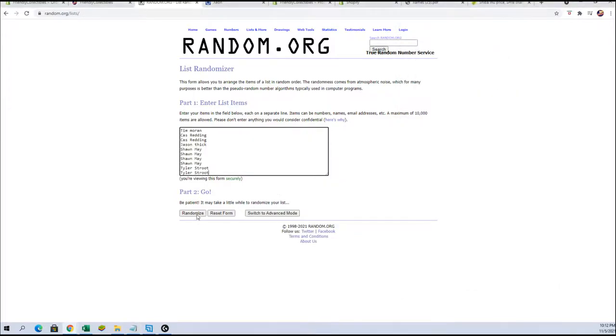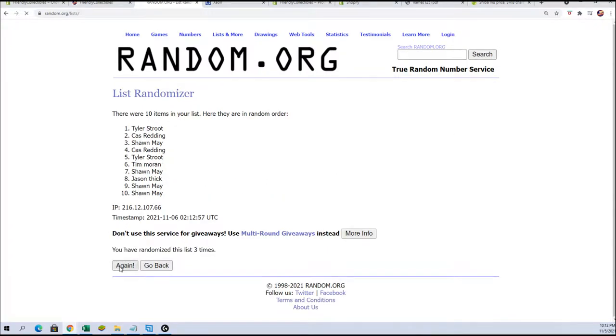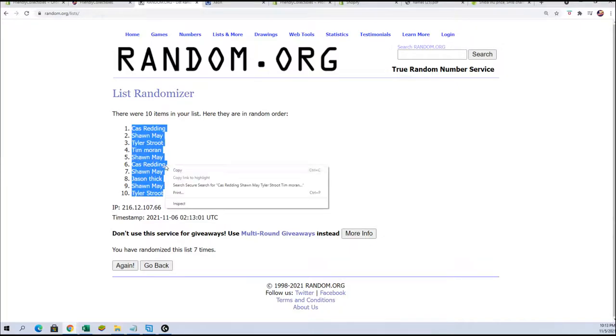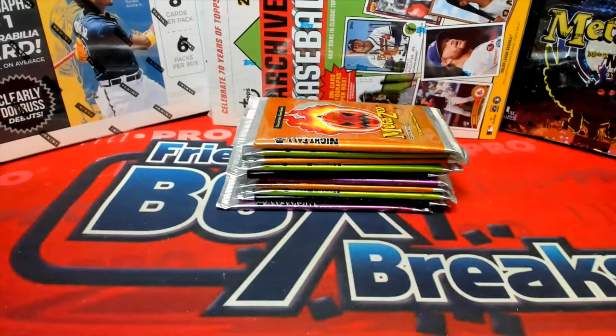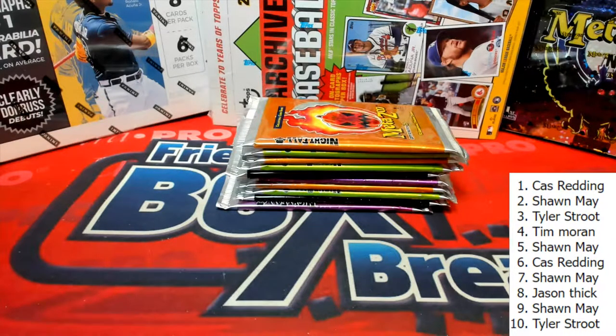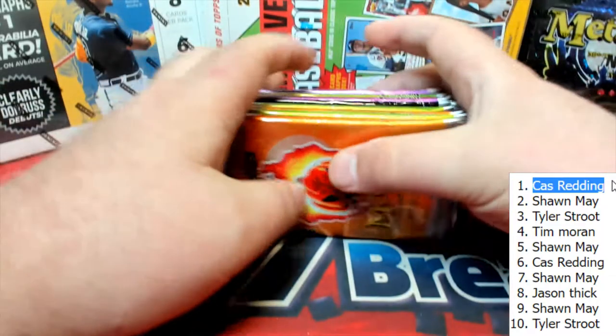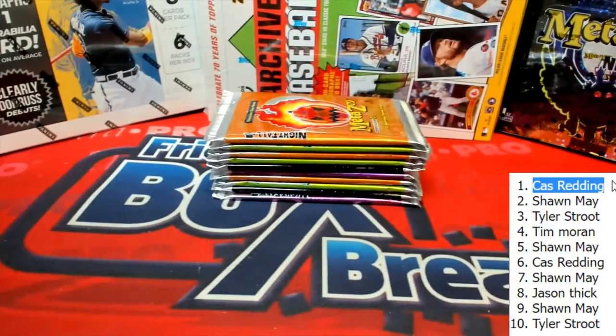Tim to Tyler. Cass, you'll be first to Tyler S. Let's just do this — be easier. Make sure we got our 10 there — one through ten. Perfect. Cash, you are number one. Good luck.